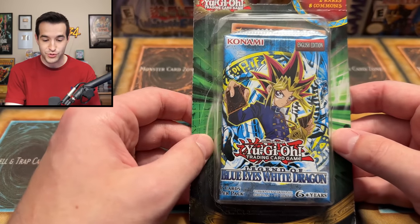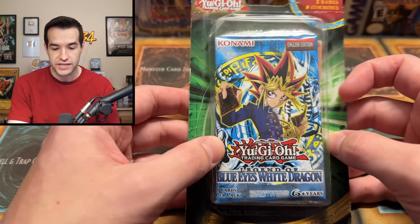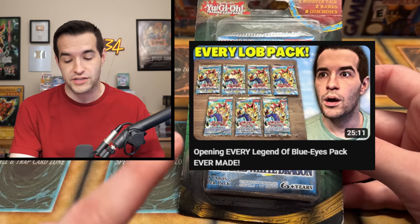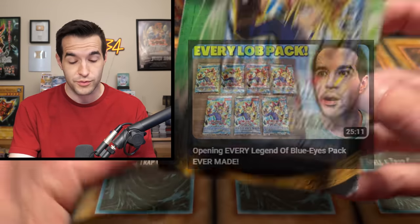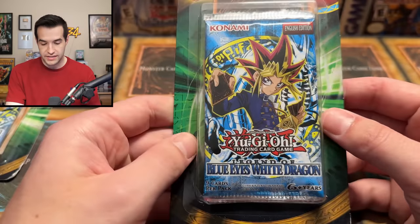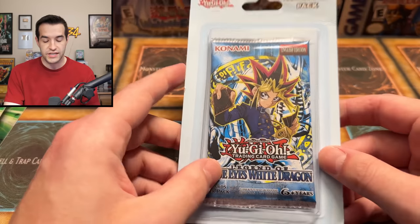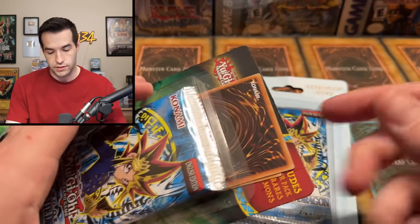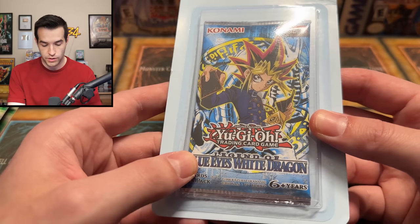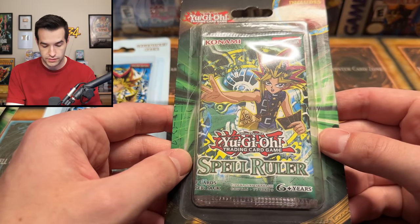Our first box starts off with Legend of Blue Eyes packs — these are 2017. You can tell by looking at the bottom. There are also 2014 and 2013 variants; if you haven't seen my video where I differentiated all the different LOB packs go check it out. We've got several of these, mostly 2017. One of the blisters looks open, which isn't awesome, but it's not a very expensive blister.